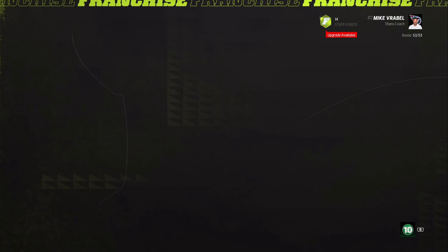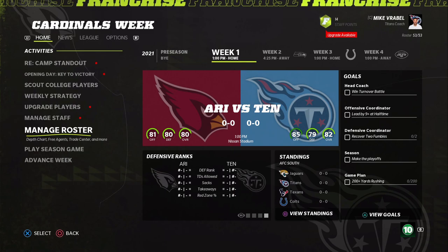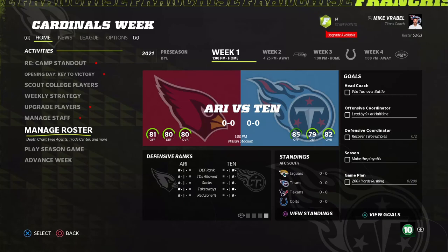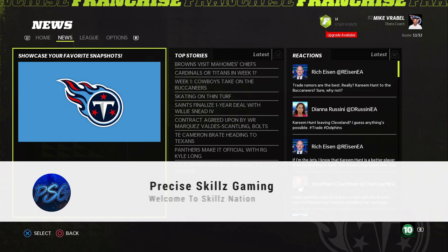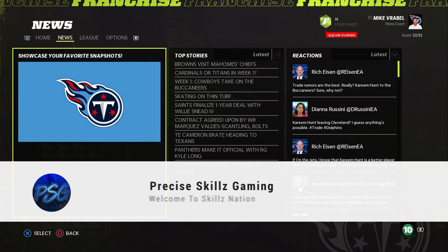We play the Arizona Cardinals in week one, but we're going to call the video right here. This was just setup for the season — we'll make a few more changes, then do our opening day stuff: camp stand-outs, weekly strategy, all that. We'll save staff points and use them every four weeks across the 17-game season. If you enjoyed the video, please smash that like button, hit subscribe, and ring the bell. This is JP with PSG — peace out and have a wonderful day!